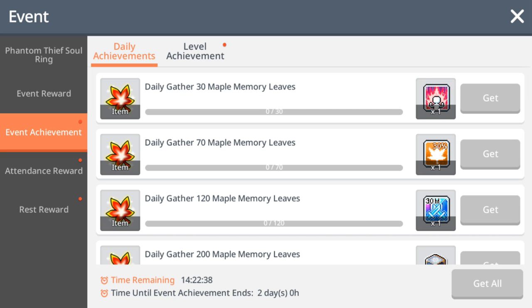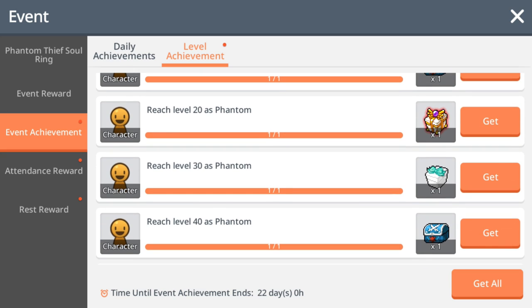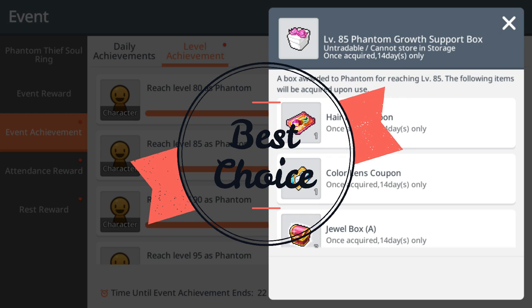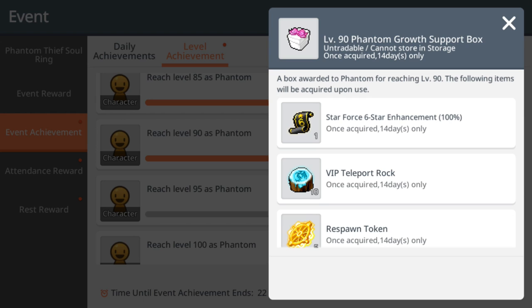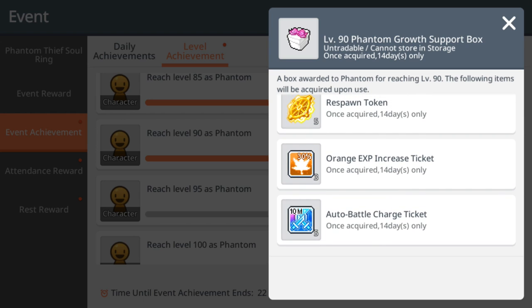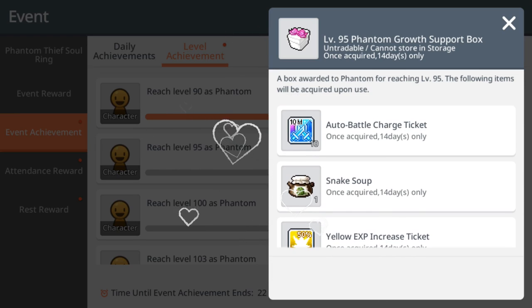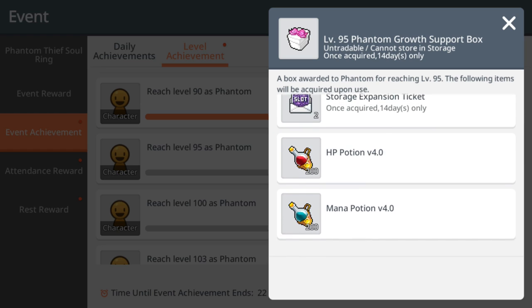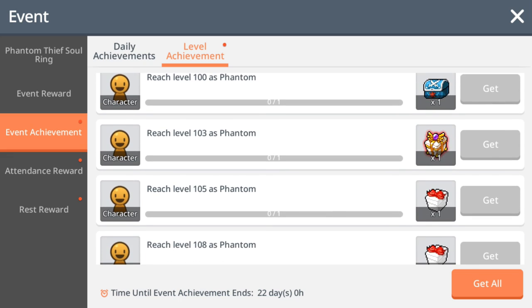If you haven't done so, please register an account and play a new character, because leveling from level 1 to 120 is easier now. You get lots of freebies like pets, auto battles, hair dye, equipment dye, hair change coupons, experience tickets, and more. You can collect all this stuff and pass it to your main, or give it to your new Phantom. Inventory expansion slots and storage slots — which normally cost crystals — are all free through this leveling event.